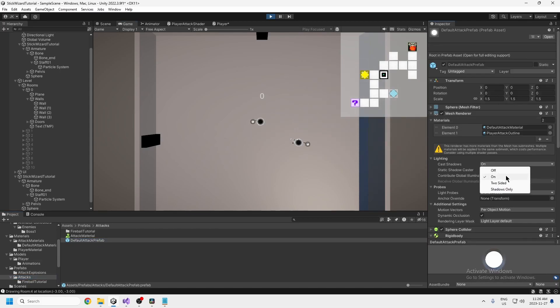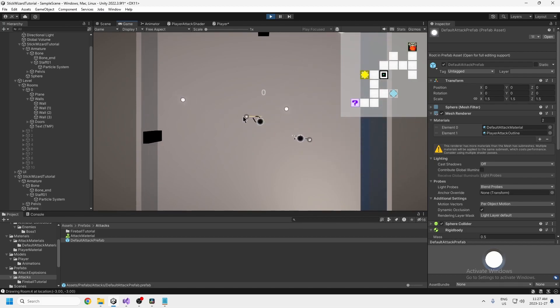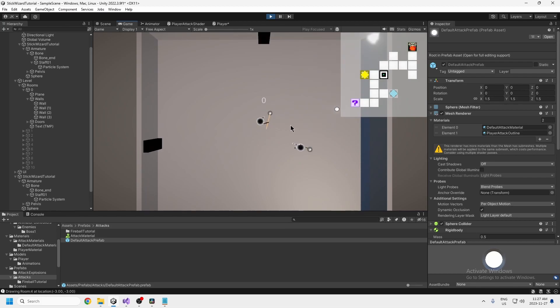We need to also turn off the shadow for the attack — go to the attack prefab and turn shadows off so we don't have shadows on the attack itself. We're probably going to make the ground unlit at some point, and we might also turn shadows off for the entire project since it's a cartoony game. That's the end of the video — the next video we're going to be doing exploration so these other rooms won't be visible until discovered. I hope you enjoyed the video; like and subscribe, and I'll see you in the next one.